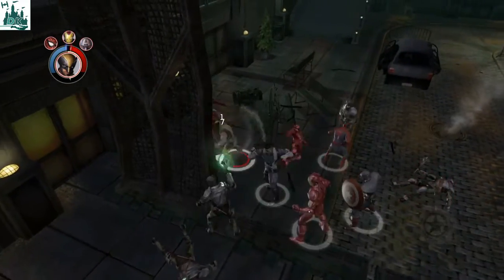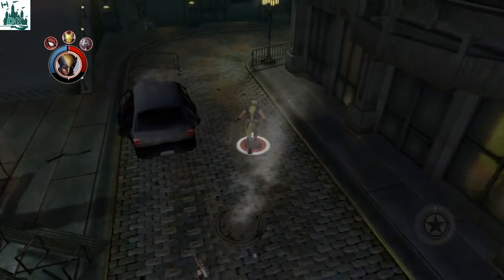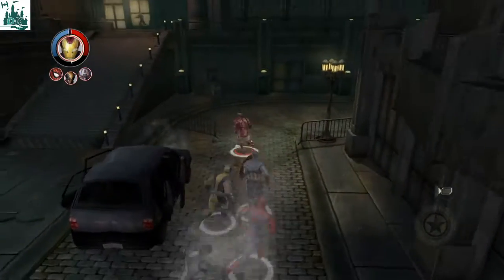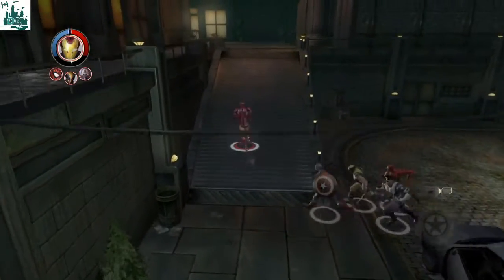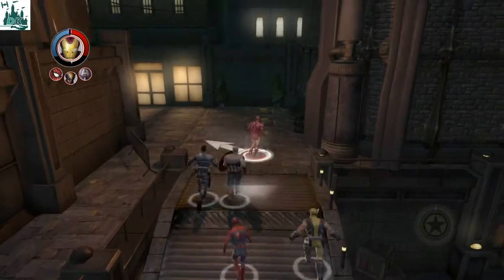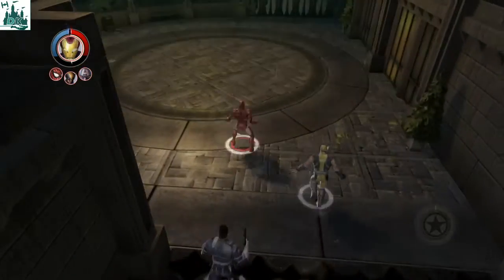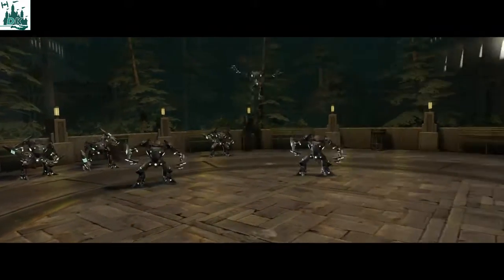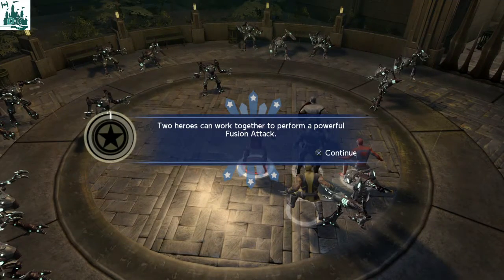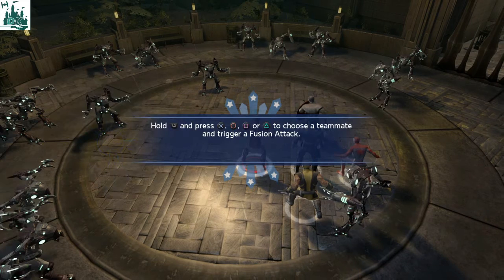We've got loads of room to take care of. Wolverine looks very good at going in deep. Let's bring in Iron Man — it's great to see how quick you can flick between characters. It definitely seems pretty smooth. We've got big cyber droid things coming in. Two heroes can work together to form a fusion attack — damage enemies with normal attacks and powers to fill it up.